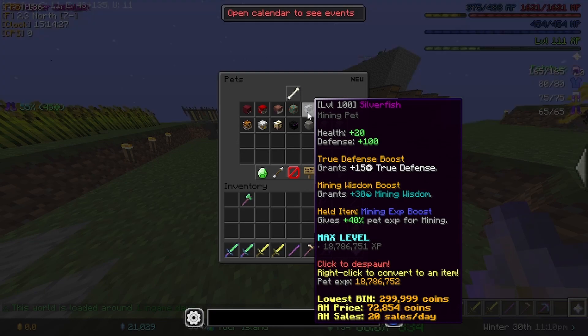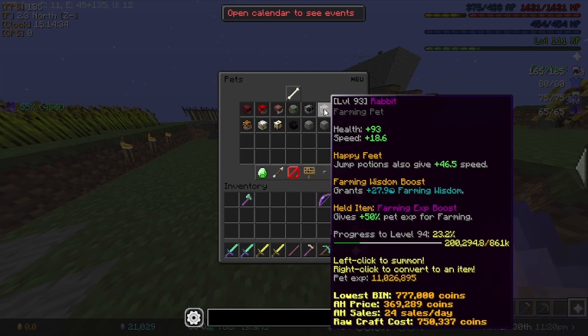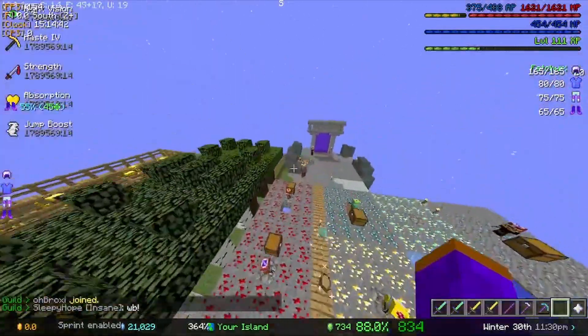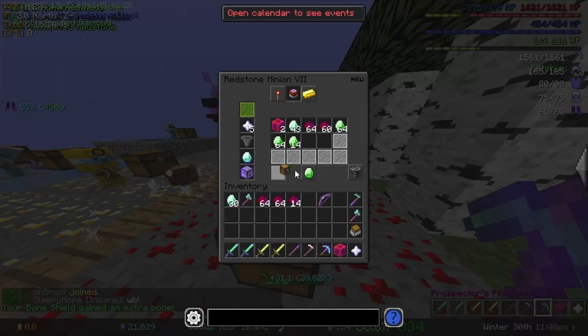I did get my Swordfish to level 100 off-camera, which is pretty cool. So now we do have two level 100 pets. We're on our way to getting our rabbit to level 100 and hopefully eventually my Enderman. My Enderman's at 68, but I don't know. Let's go ahead and collect from the redstone minions right now.